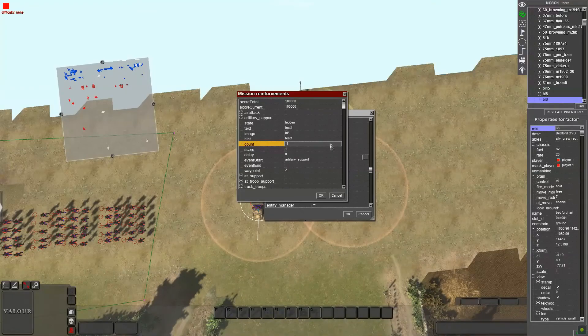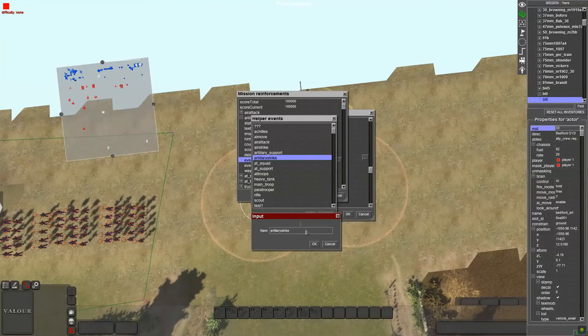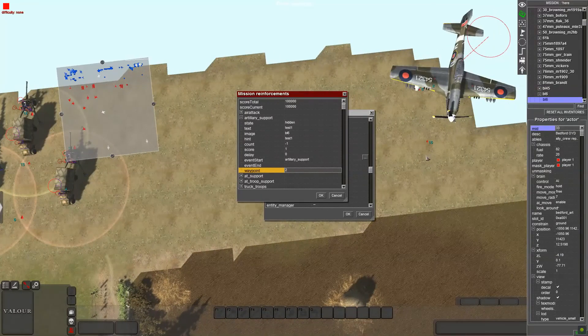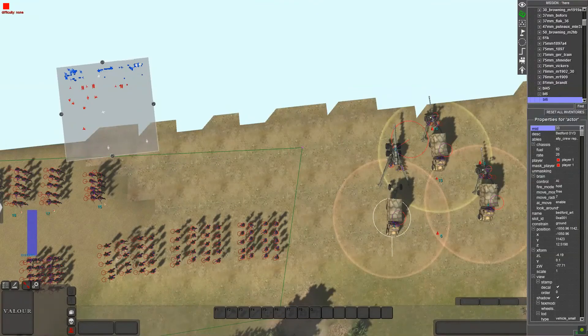For hint, set whatever you want to show when you hover over it. Count set to negative one for unlimited spawns, or set a number to limit it. Score set to whatever - I put it as one for testing. For event start, if you don't have an event yet just right-click, add a new event. For waypoint, choose waypoint two, hit okay and you're done.